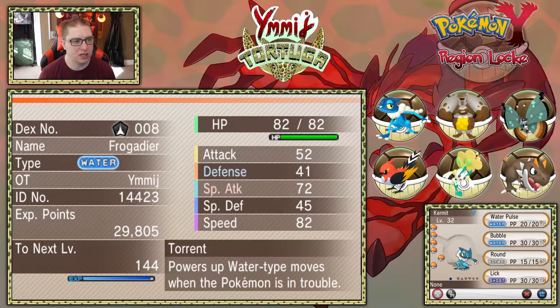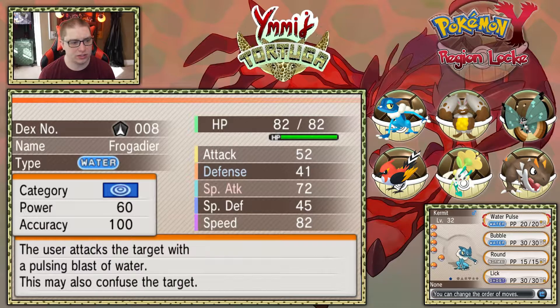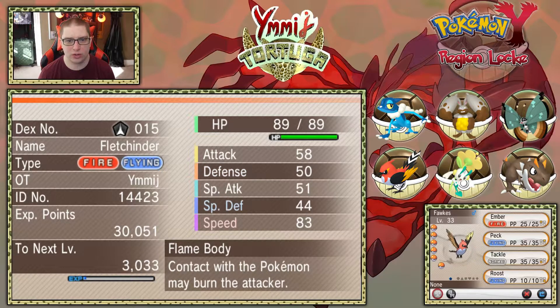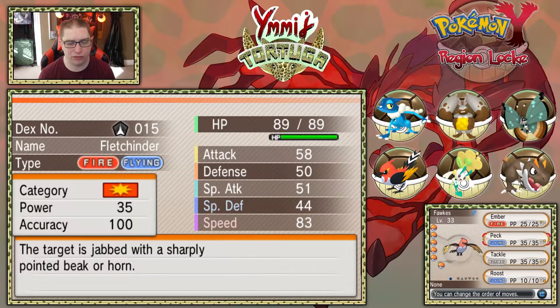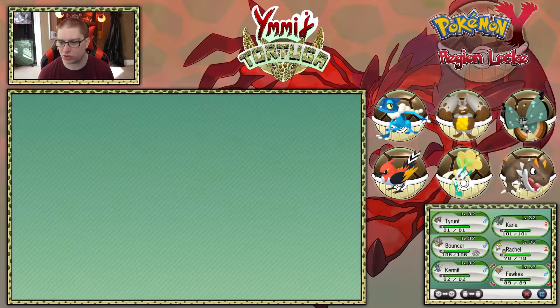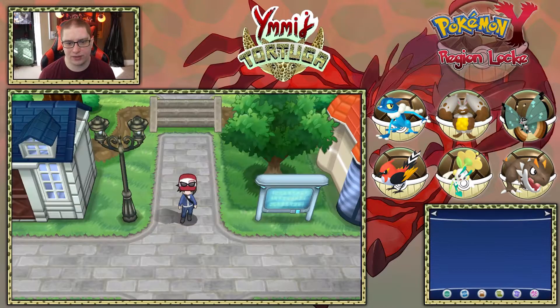We got Kermit the Frogadier, which is really really poggers. I really love this little frog. And of course Fox the Fletchinder, the soon-to-be Talonflame, very very soon. Peck and Ember are both really good for Fox, but it does need some stronger moves.